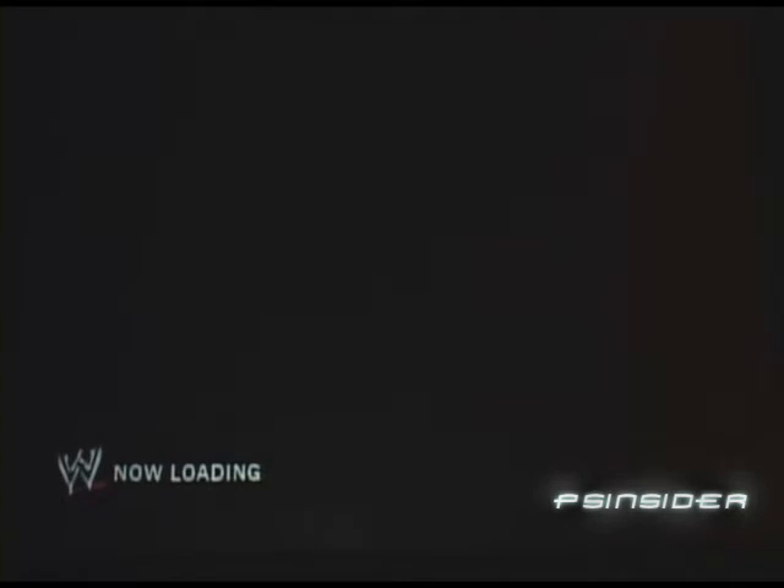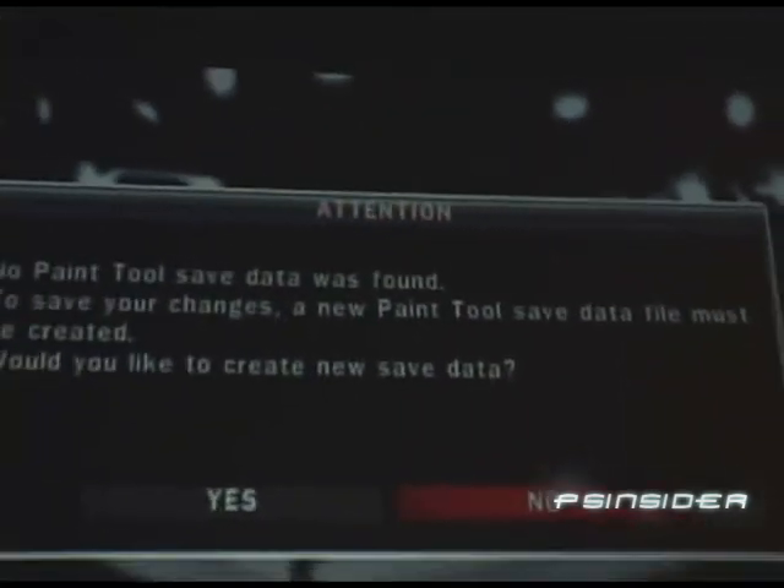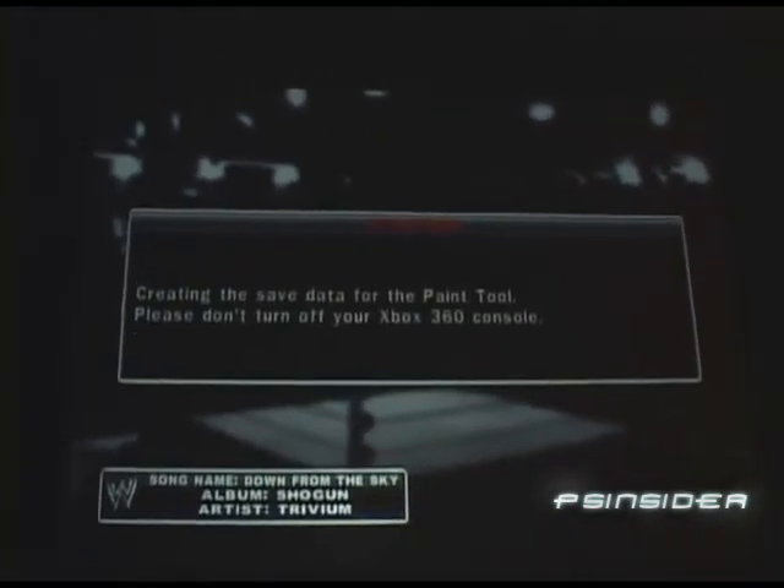This adds endless opportunities for customization. If you want to create a certain comic book hero or a certain character that has a logo that's a big part of them, you can go into this paint tool mode and create that logo. Or you can bring your tattoos to life — the ones you have on yourself that you want to put in the game. We're going to show you the interface.